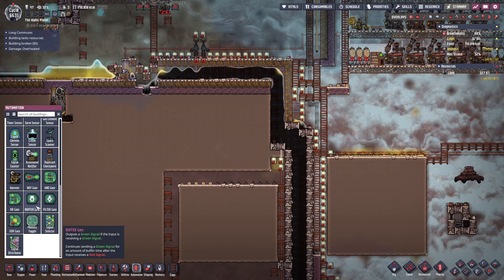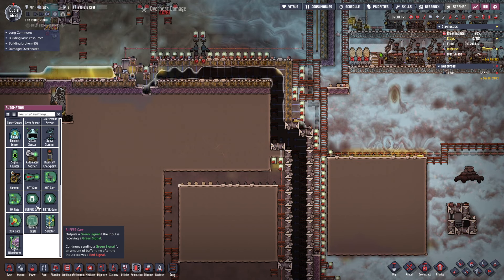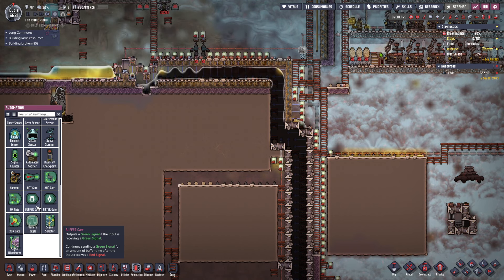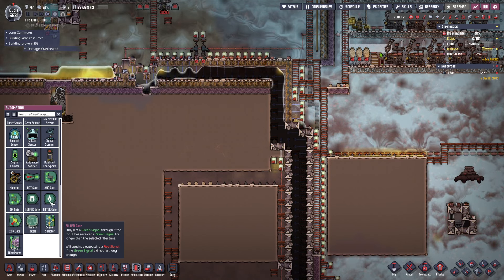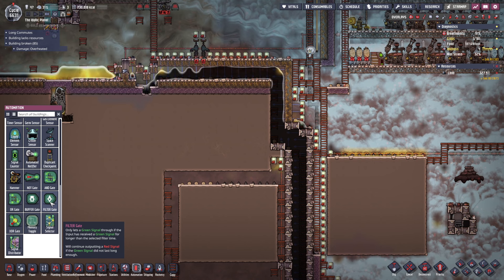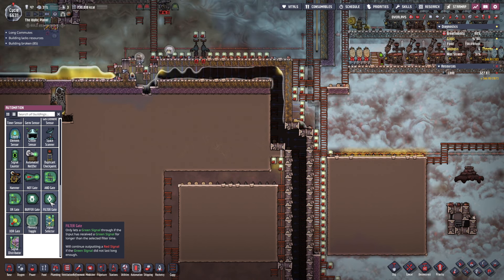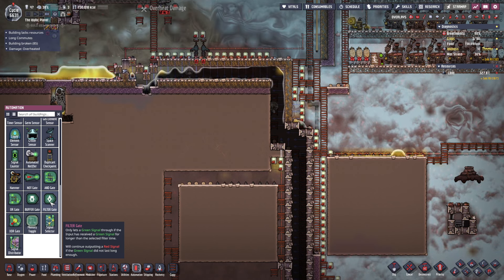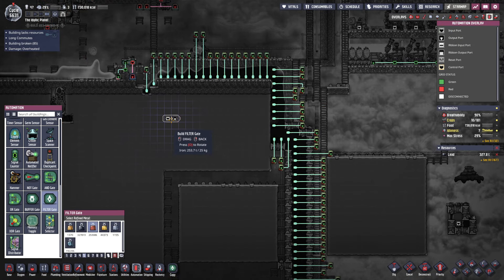I just need to figure out which gate. 'Outputs a green signal if the input receiving is green. Continues sending green signal for the amount of buffer time after the input receives red light.' Not what I'm looking for. I believe it's the filter gate: 'Only lets green signal through if the input has received a green signal for longer than the selected filter time.' Yes, I believe that is what I want — to put everywhere.